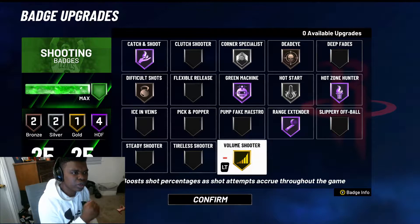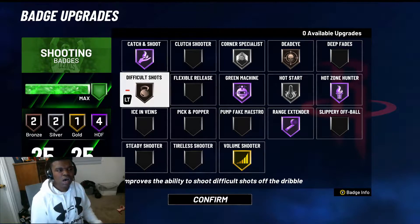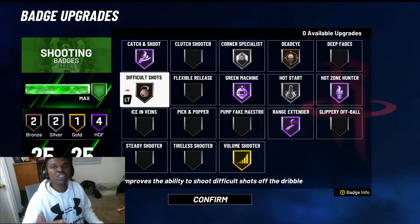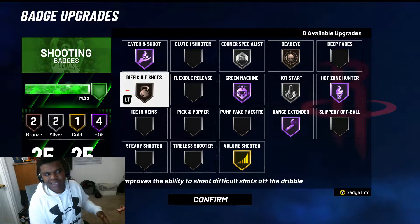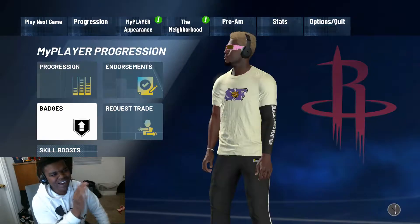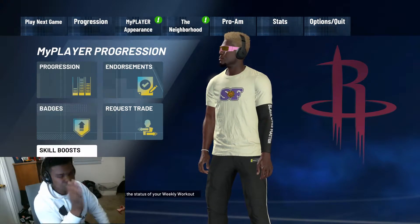Starting with Dead Eye — as we know, below 30 percent is fairly open and above 30 percent you're really contested. I felt like Dead Eye on Bronze was good enough for me. At any point, guys, stop me and go to the comment section and tell me if I'm wrong. Don't be afraid — I like it when you guys are honest with me, so let me know if you think any badge placement needs to change.